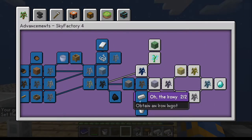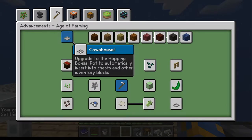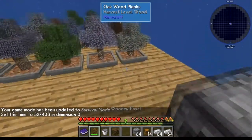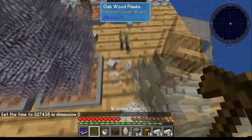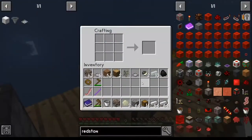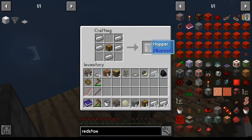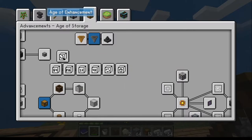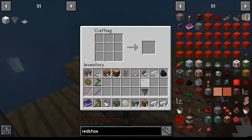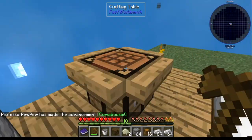One thing I would tell you to do, if you're planning to do every achievement, is once you've got iron, get off this path for a minute, go over to the farming section, and make the hopping bonsai tree now. This pays off royally in the long run. Pick up a bonsai pot tree, then go create a hopper — but you'll need a chest and some iron. Once you've got your hopper, combine it with your bonsai pot and that makes a hopping bonsai pot, which gives you that achievement.